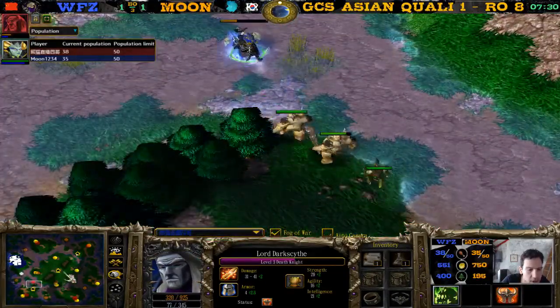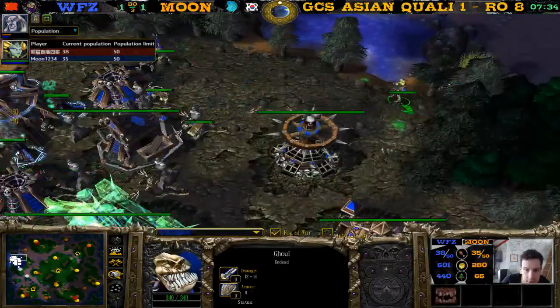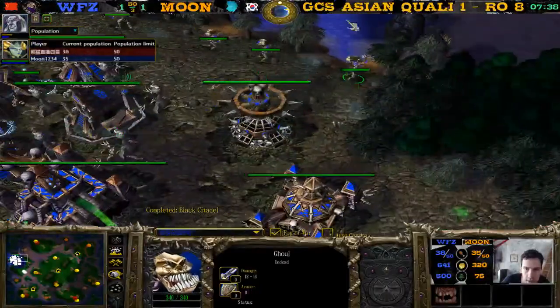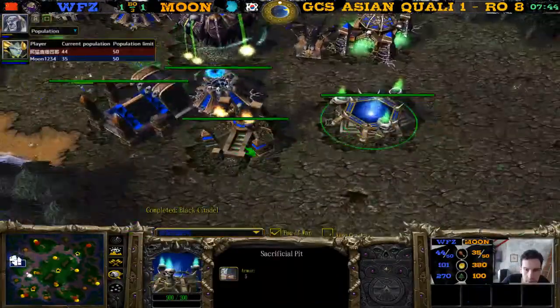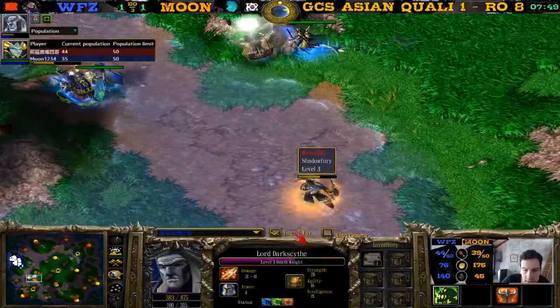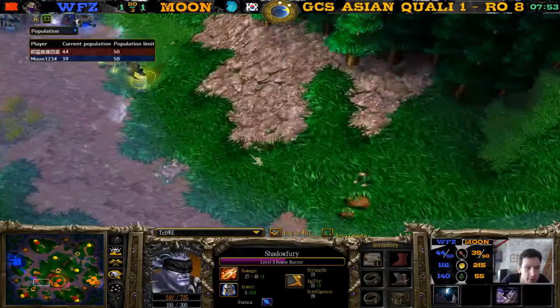WZ has no scouts on the map because he doesn't have wisps — you cannot hang a ghoul in a tree and get lumber that way; the ghoul actually has to cut the tree and walk home with the lumber. He has a sacrificial pit by the way, which means we might see frost worms — pretty rare for WZ, he's not really a frost worm player.